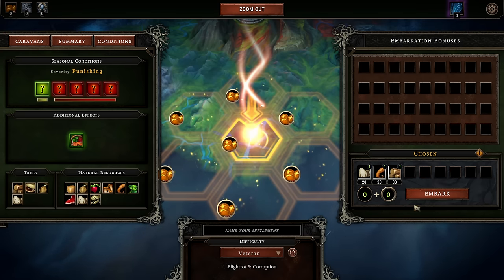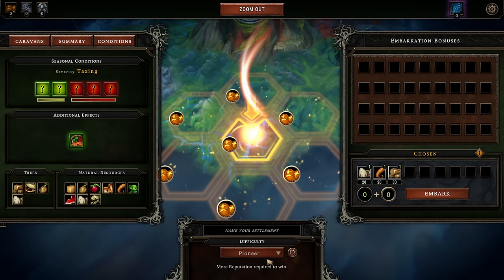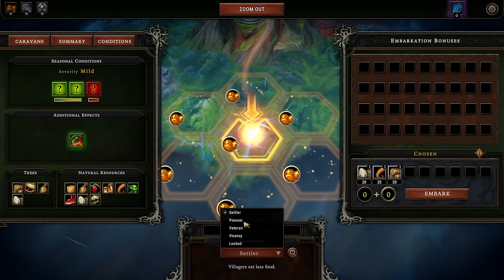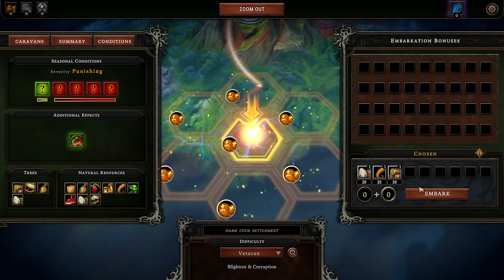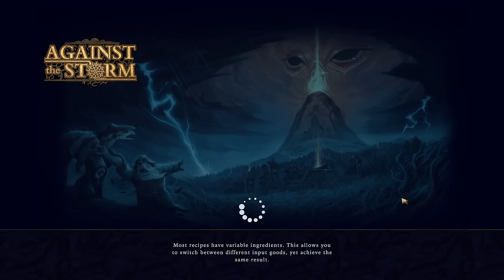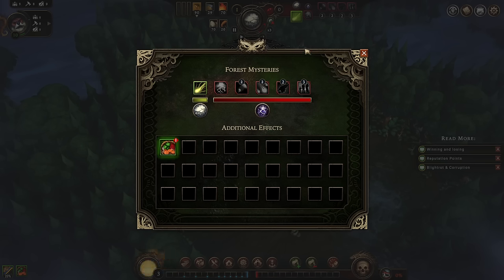Feel free to play one or two games on Pioneer or Veteran difficulty to get acquainted with the game. We're going to play on Veteran, which includes the Blight Rod and Corruption elements. Blight Rod and Corruption are easily explained as factors that kill your people. You will need so-called Blight Fighters — you can imagine this as fires that break out and you need a fire department to quench them. Blight Rod assists destroy these.